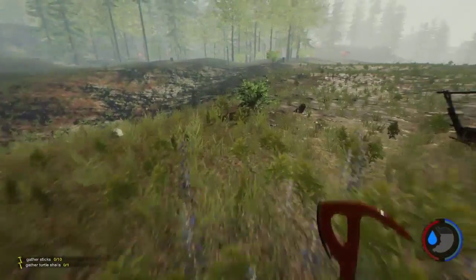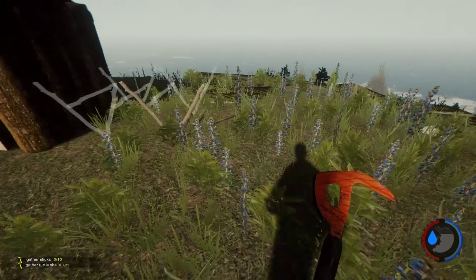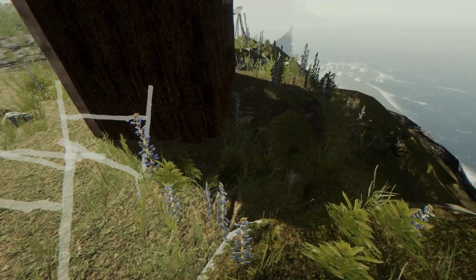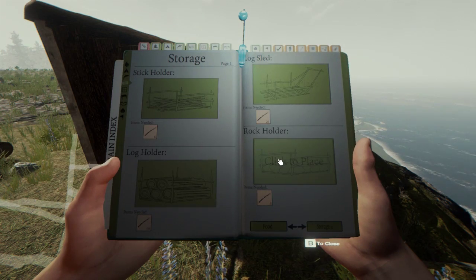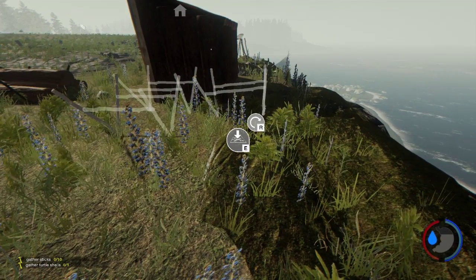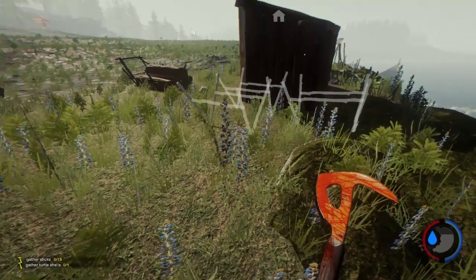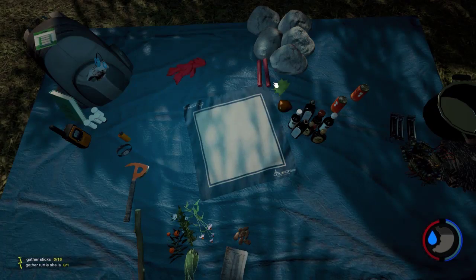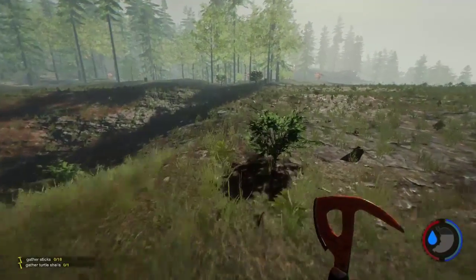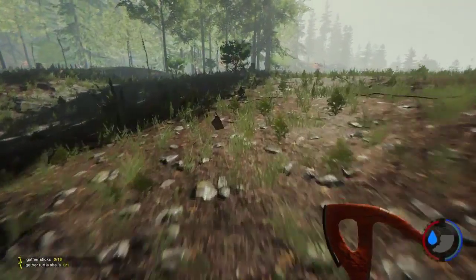All right let's go gather some stuff. Let's go ahead and throw down our rocks too while we're here - we'll do a rock holder. Actually we can't throw down our rocks, but we can place a rock holder. I don't know how many rocks we have - yeah, we're full on rocks, okay. You don't need a whole lot of those to start with. It will be something we need eventually, but not right at the moment.